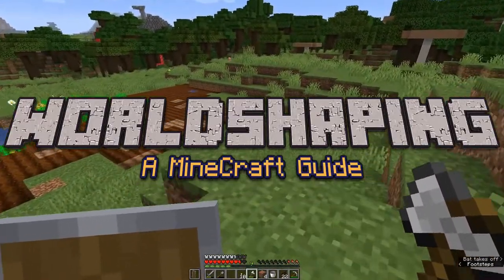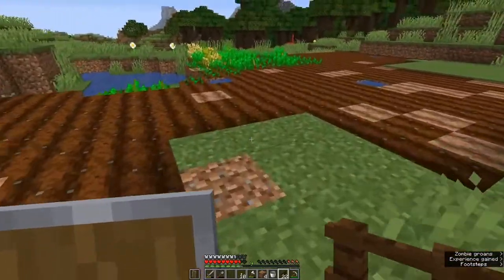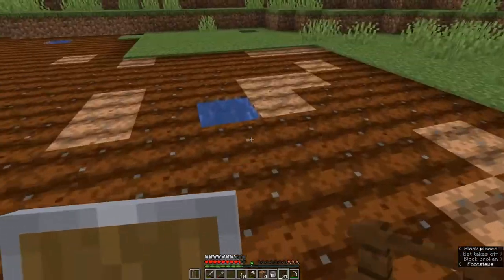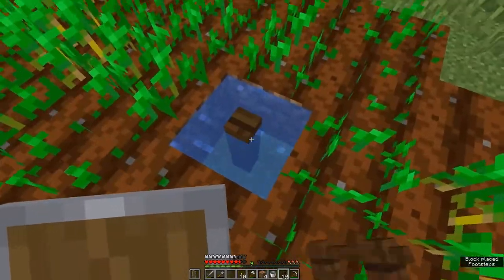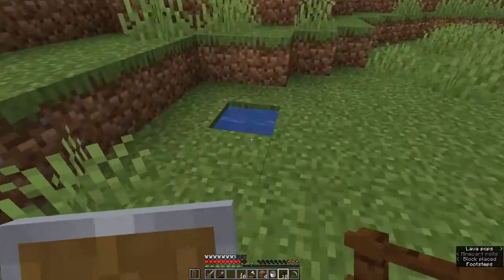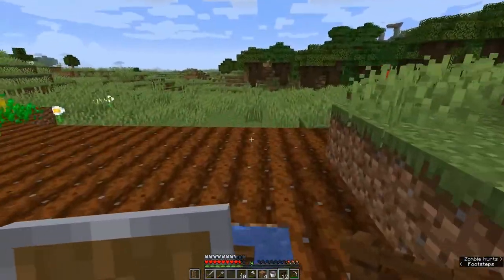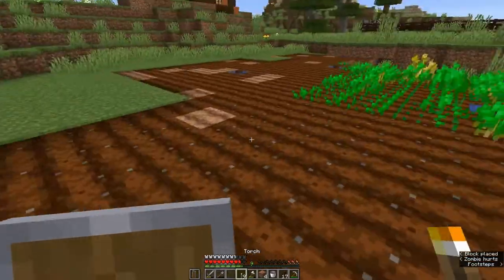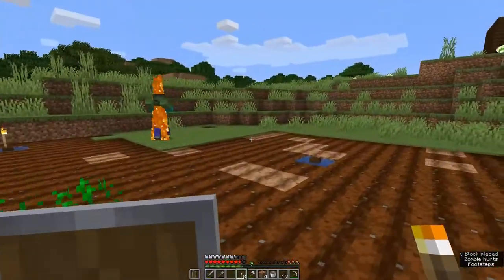Today we're going to take a look at mining, but before we do that I realized I'd forgotten to include an important part in our last episode, which is how we wanted to light up our wheat fields. We're going to go to each of these water blocks and simply drop a fence in there. You can also use trapdoors, but I like fences because they serve two purposes: they'll prevent you from falling in, and they're raised up slightly so it's easy to see where they're at. We're going to put a torch on each one, which will light up our field.